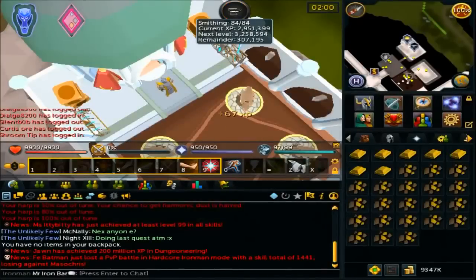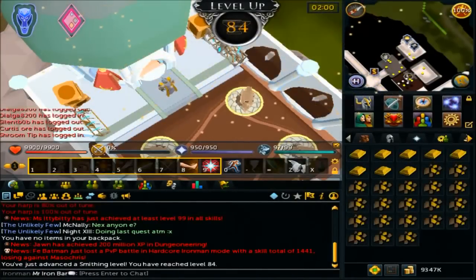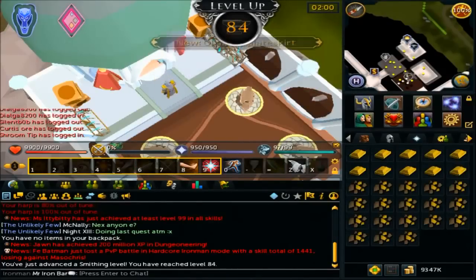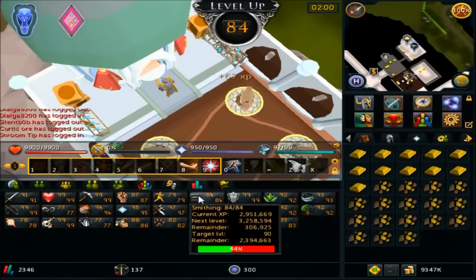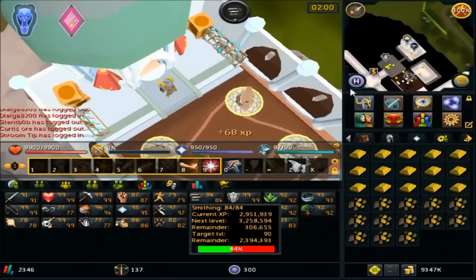Check this out — 84 Smithing, guys! Adamant 200 swords, Obsidian Plate Legs and Skirt, and I think that's it. We got some other cool dungeon items we can make, but not really important. At Brink of Extinction, I'll be able to make those legs. Anyways, 206k to the next level, and 2.4 million to 99 Smithing. Awesome.